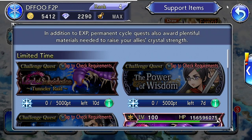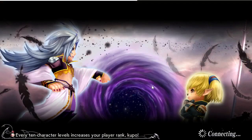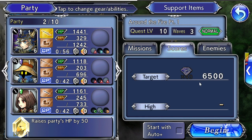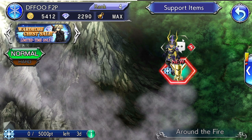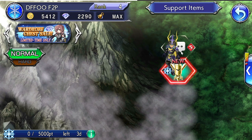Similarly, under events you also have lost chapters — the current one is for Gladio. The first mission is only level 10, and by completing it you get 80 gems plus five power stones just by beating a couple of monsters. Even just doing dialogue choices gave me 50 gems. It's worth dipping your toe into these events and doing as much as you can until you hit a wall where your characters aren't strong enough, then stop and do some permanent content.